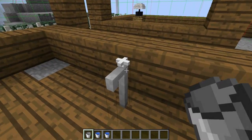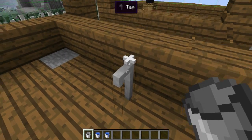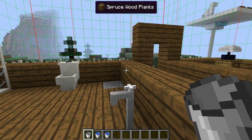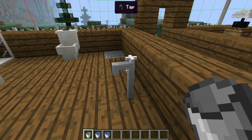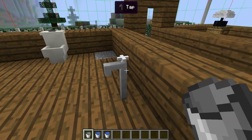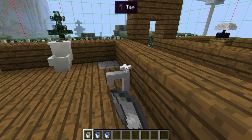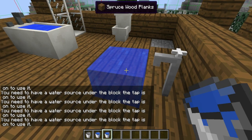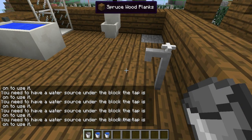Next is the tap. For this to actually drop water, you're going to have to have a water source under it. All you do is right-click it and then it should bring out water.